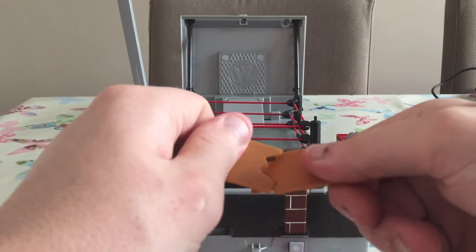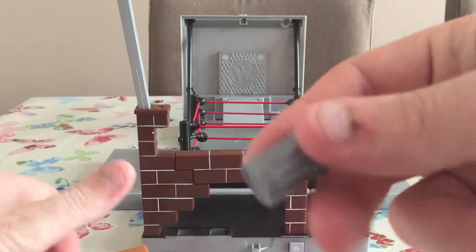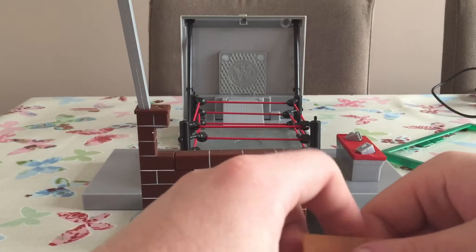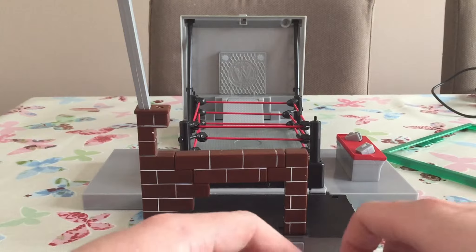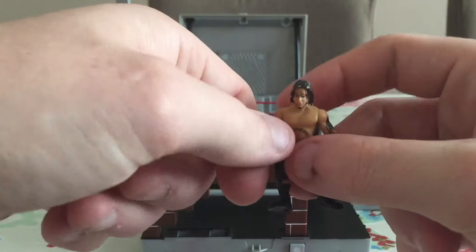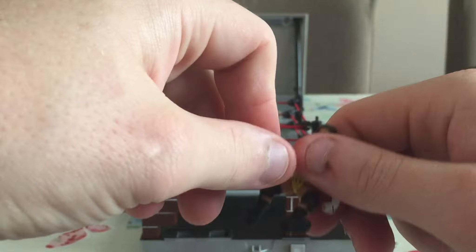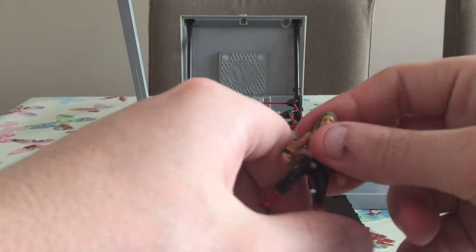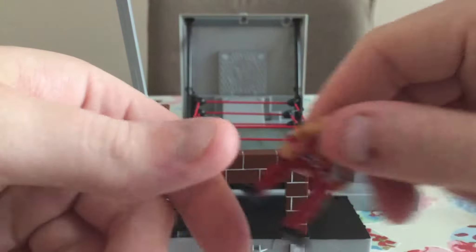It did come with a table which breaks, which is alright. A trash can, and this thing. It didn't come with any figures, but luckily I went on eBay and bought a few, because I was assuming it wouldn't come with any. I picked up a CM Punk — you can see the figures got a bit of articulation, but not like the proper main figures.